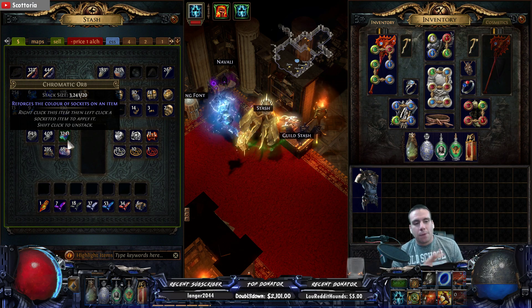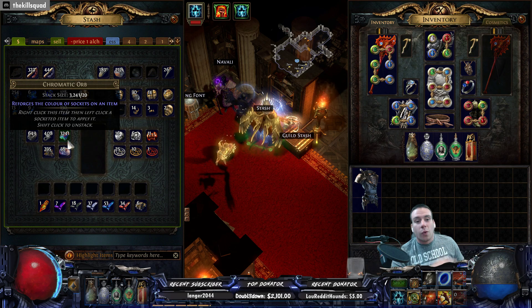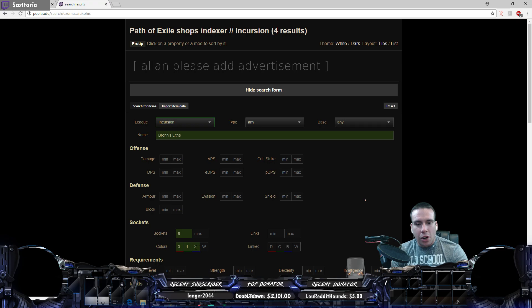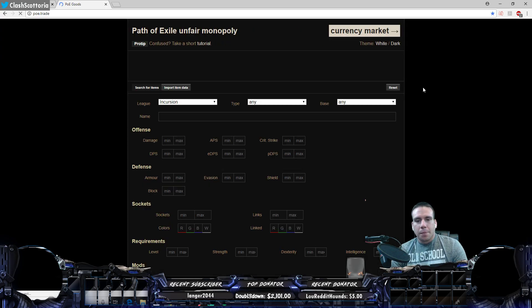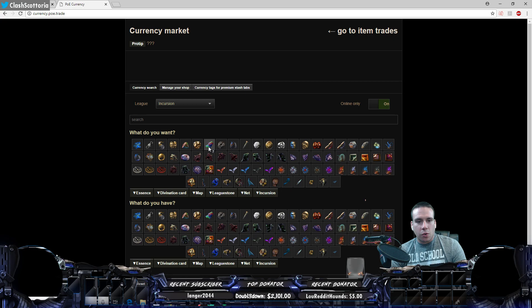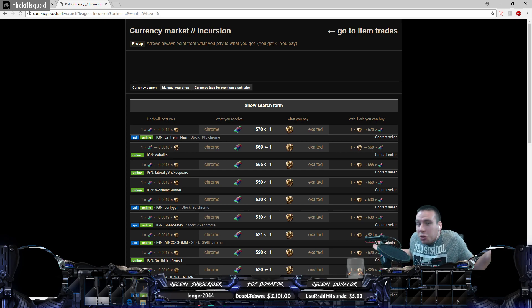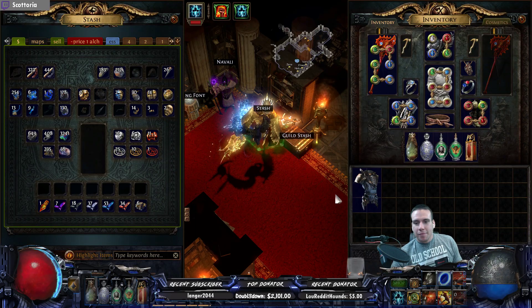Wow, how many chromas do I have left? 3,200 still! Wow, my heart's racing a little bit. Farming through fusings is one thing, farming for chromas — I mean, come on. Now the actual average price for chromas — I still have 3,200 left. Chromatic orbs are going super cheap right now, 570 per exalt, so I can actually get a couple of exalts with the chromas I don't need anymore. I might go ahead and just sell these for some exalts.